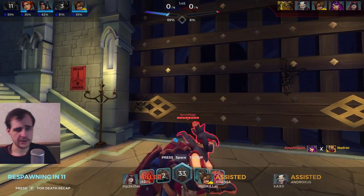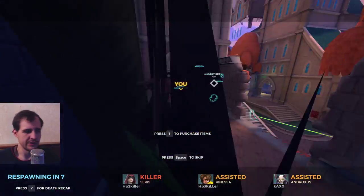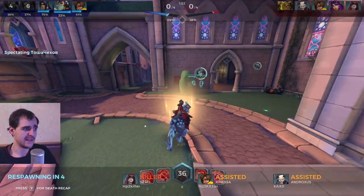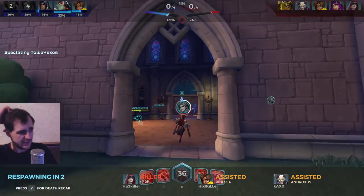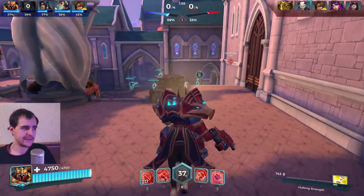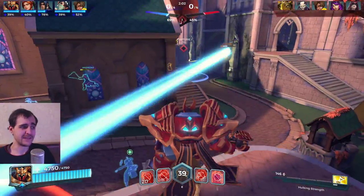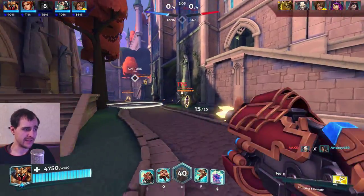You want to use the shield if you want to basically delay your death or shift the focus fire away from you, but that's about it. His shield is not something you just use whenever you have it. It's kind of crappy for that because it prevents you from attacking and slows you down - it doesn't get any worse than that.